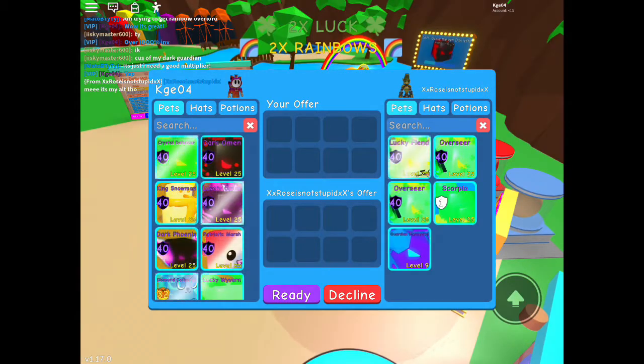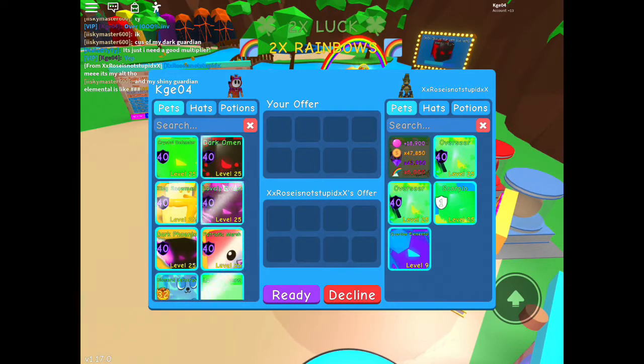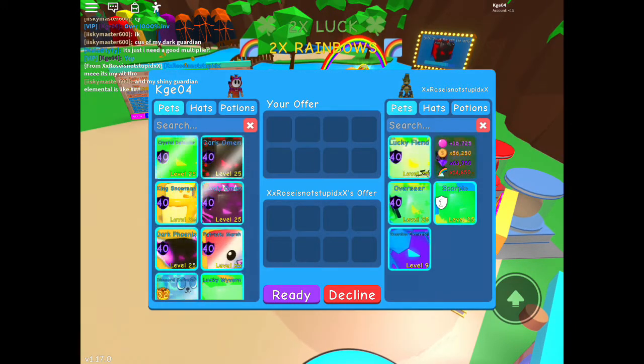Now we have XRose is not stupid XX. So shiny lucky fiend, Overseer, Scorpio, and Guardian Elemental. Not bad.